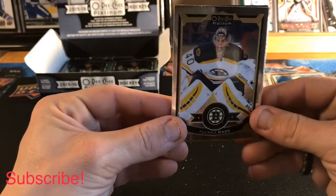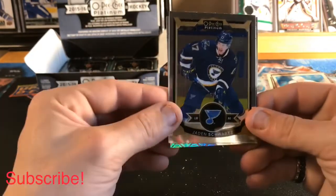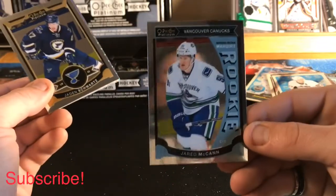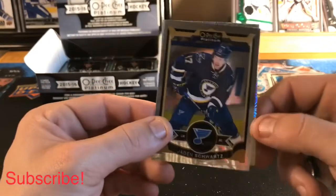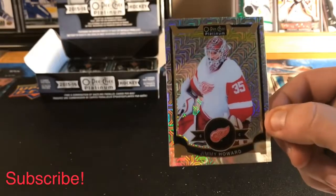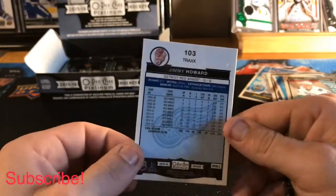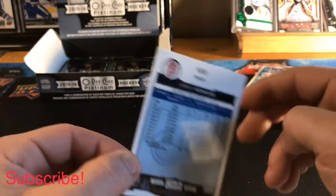We got a Tuukka Rask base, a Jaden Schwartz base, a Jared McCann Marquee Rookie, and another Tracks of Jimmy Howard — another non-numbered.